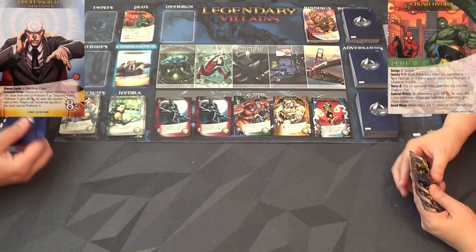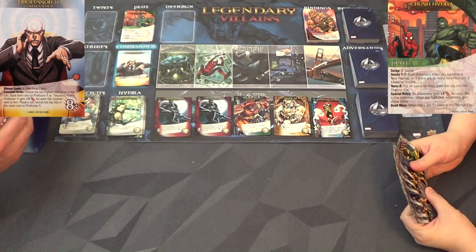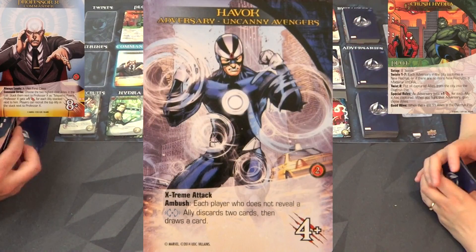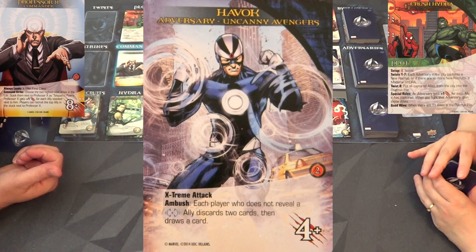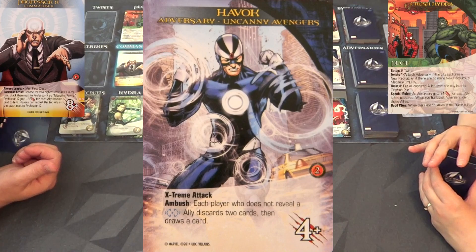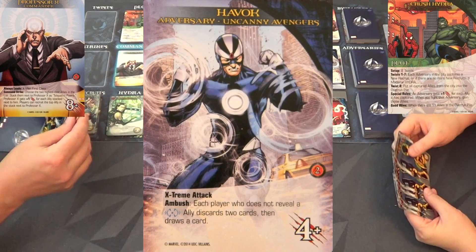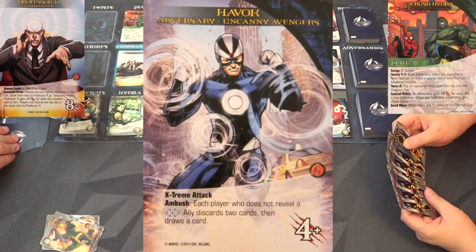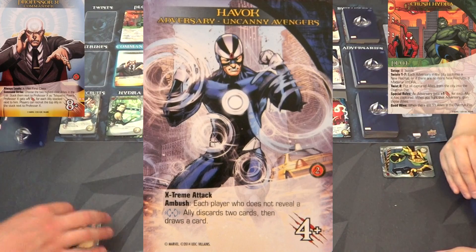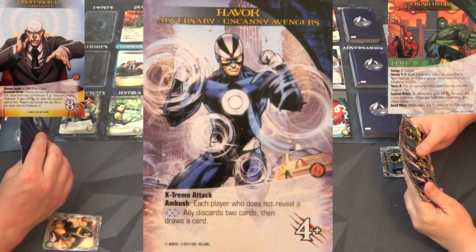Would you like to go first or second? I'll go first - beat up this goody-two-shoes Professor X! Flip over your top card... okay, Havoc! He has an ambition: each player who does not reveal a focus ally discards two cards then draws eight cards. Well that's fine with me - I'll discard these two and draw one. I was going to have six recruit points but now I only have four. Thanks a lot, Havoc!